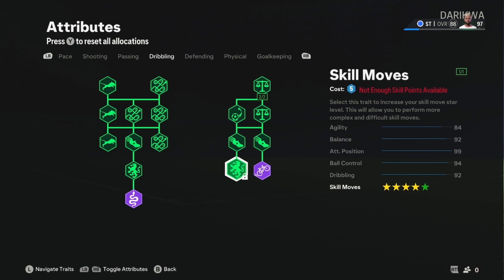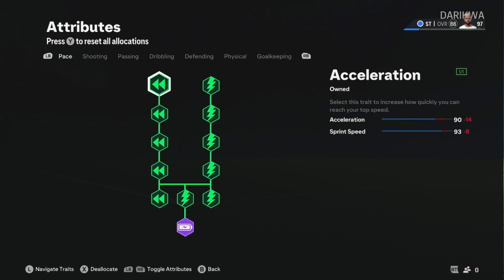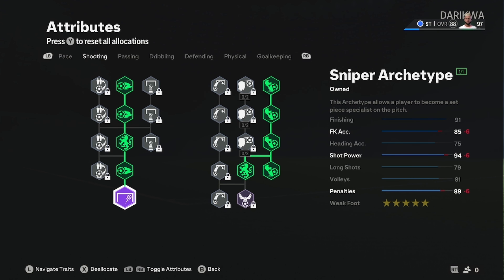I'm only level 97 so a couple of extra points — if you're level 100 put that on skill moves and make it five-star. But four-star skill moves are enough to get out of any situation. This is a maxed-out build for competitive play, and in 11s you need your build fully maxed to be touch-tidy, comfortable, with good balance and enough agility. That agility and balance maintains your pace — 91 finishing, 94 shot power — this is perfect.